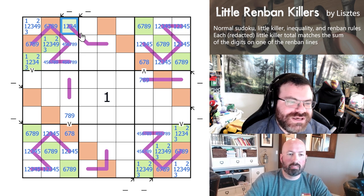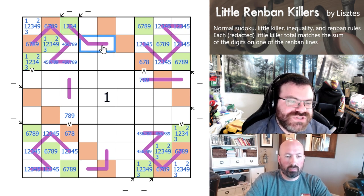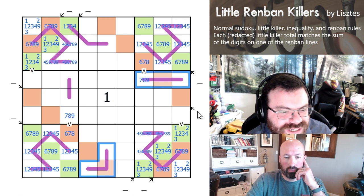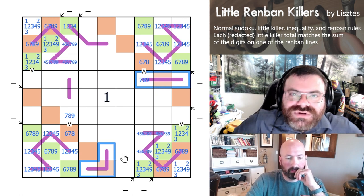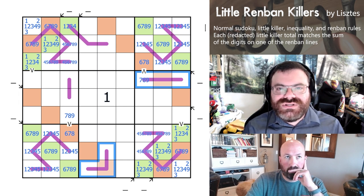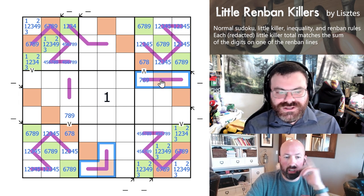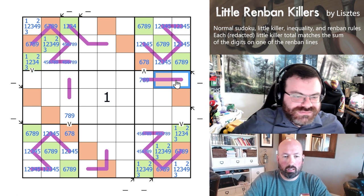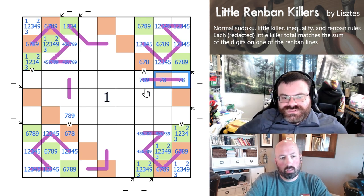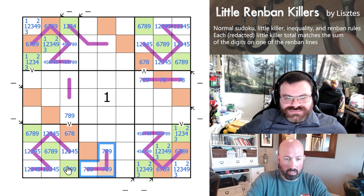So that can't be 9, which means it sums to at most 15. So that means the other ones have to be the bigger ones — these two have to be 22 or higher. What's the Renban that adds to 22 or higher? 9, 8, 7 is 24, but 8, 7, 6 is only 21. So they have to both be 9, 8, 7.